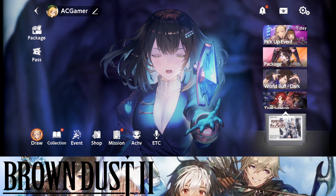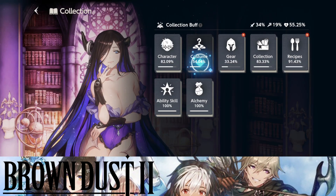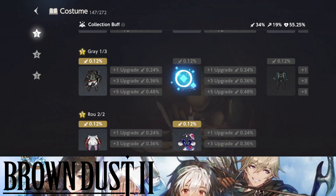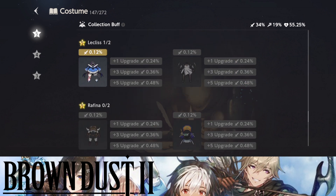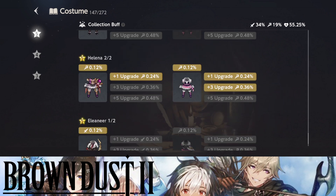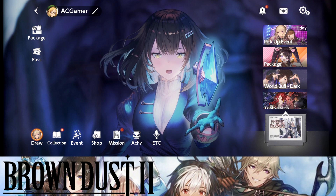That is it for my account showcase. I would like to hear about your current account as well — how many UR gears do you have, how many characters, how many 5-star characters do you have dupes for, and which is your favorite character? For me, my favorite 5-star characters are Rue and Helena. I would love to get costumes for Grey and one other character — those are the two costumes I want the most. Anyways, that's all I wanted to showcase. It's been your boy AC Gamer — don't forget to like and subscribe, let's get to 50 likes on today's video!